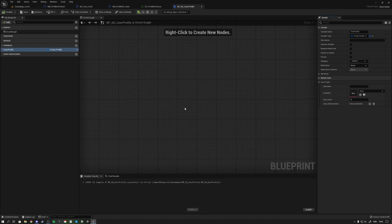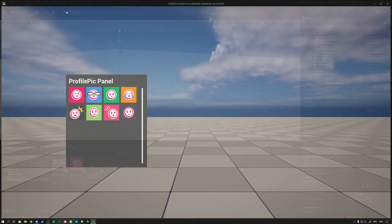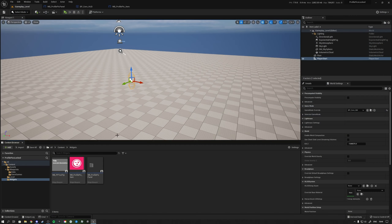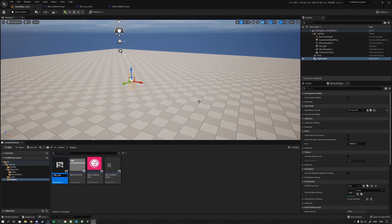Under the user profile we store the user's level and achievements. In real games you might have a separate structure for character stats, keeping the user profile and character stats separate. For this video we'll keep it simple with default values set to zero. Then we'll create a user profile widget to display the username, achievements, level, and profile picture.